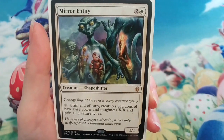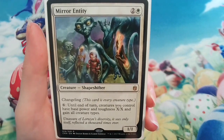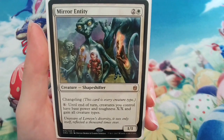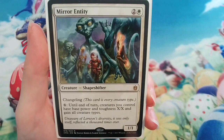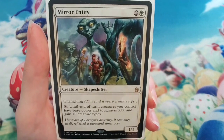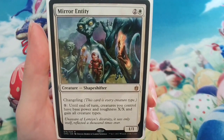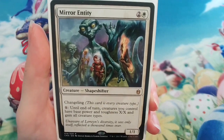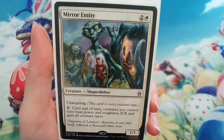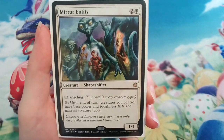One of the main ways to win with this deck is actually with this changeling card — Mirror Entity. It's a two-and-a-white costing 1/1 changeling with the ability where you can pay X and until end of turn, creatures you control have base power and toughness X/X and gain all creature types. So as well as buffing my kitty and puppy army, it makes all creatures cats and dogs, letting me swing with Rin and Seri's ability — dealing loads of damage and gaining that much life too. And I can do that each turn, it's not just a one-off effect.